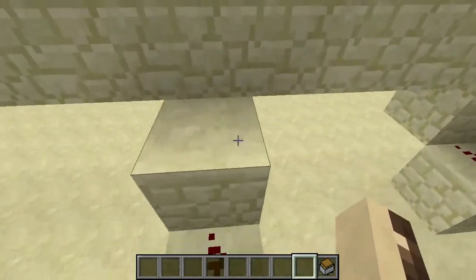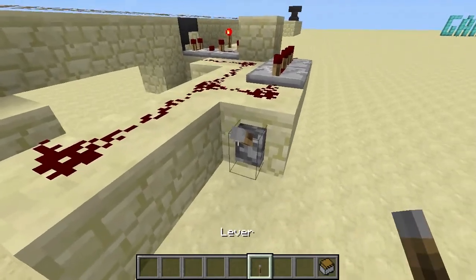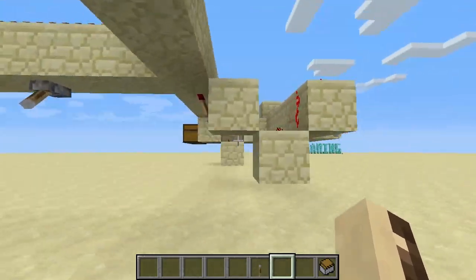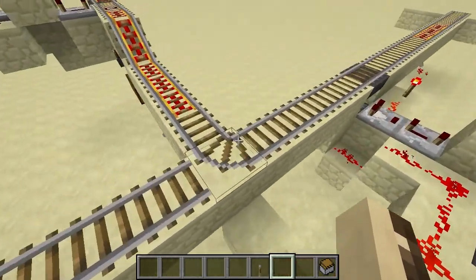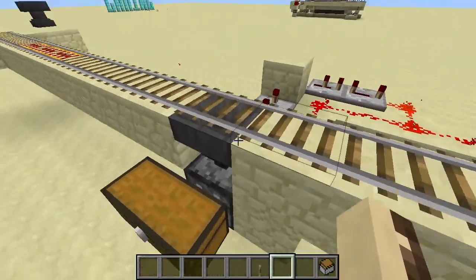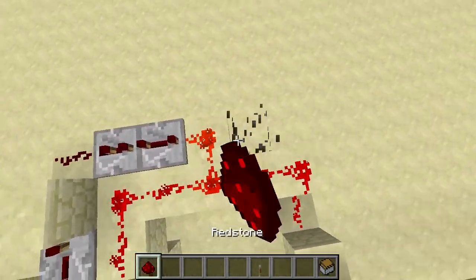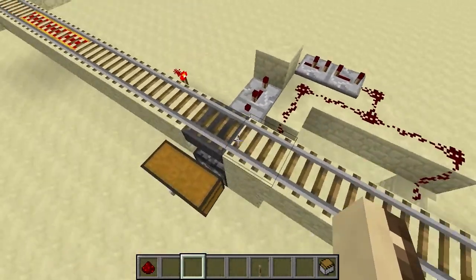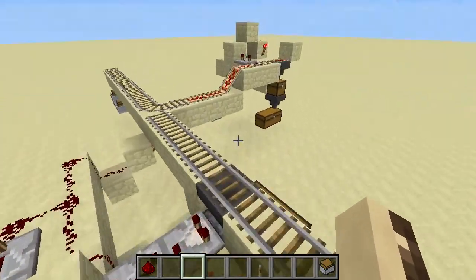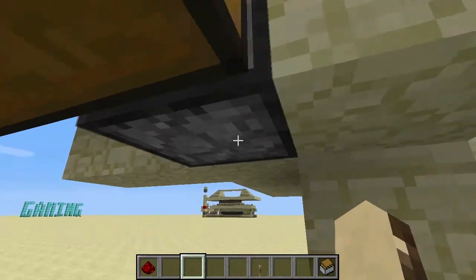It also activates the redstone torch. If I just use a lever, you'll see this will mess up the system — the torch goes off and the direction changes. That only has 62 in it now when it should have 63. And then we have the exact same thing just with Alice paper and the dropper and everything.